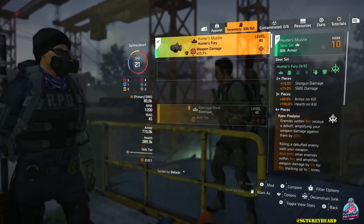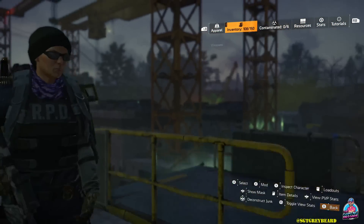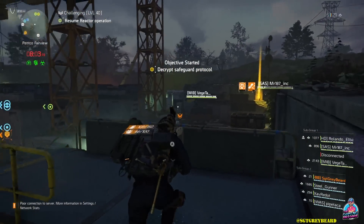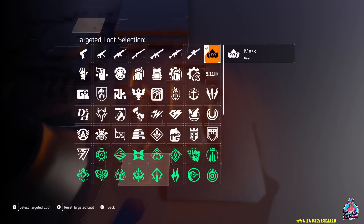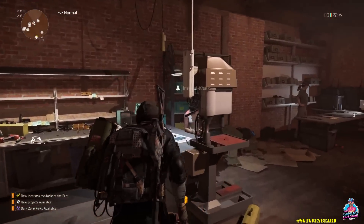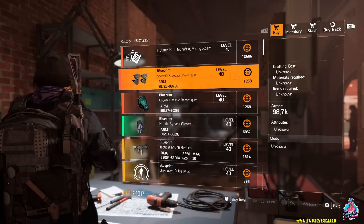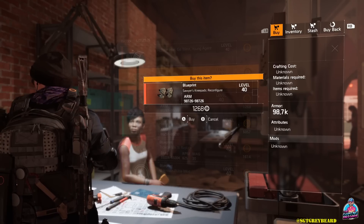I wanted to walk you through the steps of what you want to do the moment you get an exotic you've been trying to get for a while. The first thing is to go to your inventory and mark it as a favorite. Yes, I'm in the middle of a countdown run, but that will take me less than 10 seconds and it will ensure I do not accidentally delete it — which is the entire point of this video.